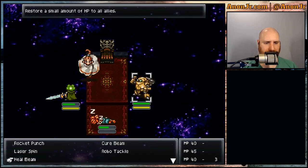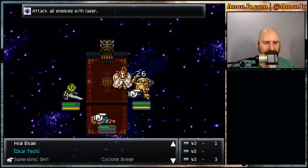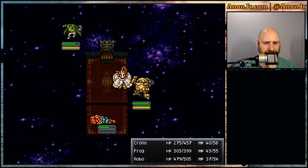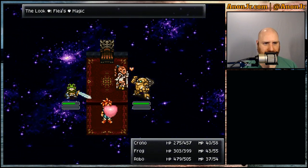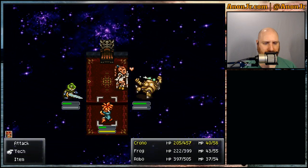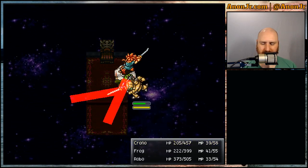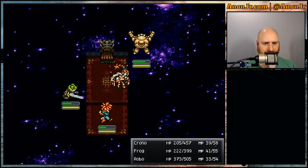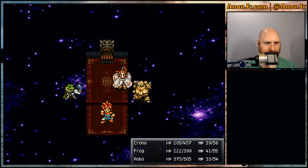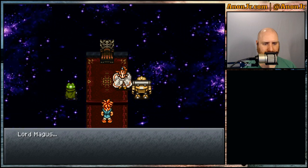Everybody's almost back up — Panacea, there we go. Bloody oath. Let's do a physical attack — that should be physical, right? Well, that can't be good. Combo, triple attack — probably should have saved it for Robo's heal, but I figured we were close. 500 XP, 10 tech points, 1000 gold! 'But I'm so beautiful, Lord Magus!'